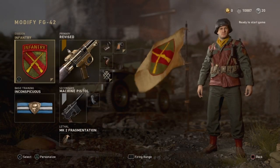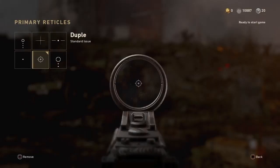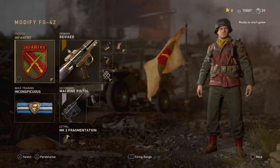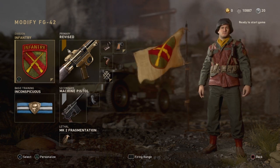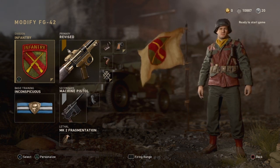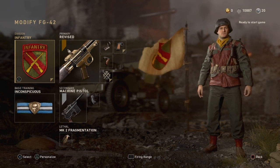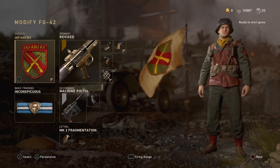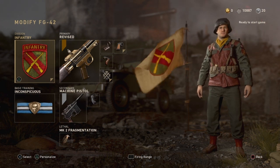The first class is an FG42 class and it's a stacked one — you can use this in respawn and Search and Destroy since it has Inconspicuous. I use the duplex reticle for all my red dots, but I use Infantry with the FG42, Reflex, Grip, and Quick Draw. This gun aims in pretty slow so Quick Draw helps accommodate for that. Inconspicuous basic training makes you more silent in Search and Destroy — if you walk or crouch you can't be heard, but sprinting can still be detected somewhat.